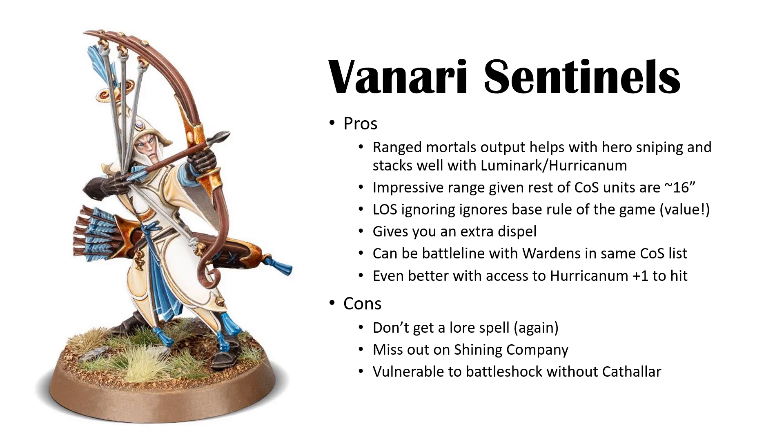That ranged threat makes people make mistakes — putting things out of range, which means they can't buff their units. It opens your opponent up to making mistakes when you have a unit of Sentinels. Their threat range is impressive: 30 inches plus a 6-inch walk is a 36-inch threat range. Most Cities of Sigmar ranged units are 16 inches — Sisters of the Watch are 18, crossbows 24 — but crossbows can't walk and shoot twice, and neither can Sisters or Iron Drakes. The greatest range you'd normally get is walking five and shooting 16, so 21 inches versus 36 — a huge difference.